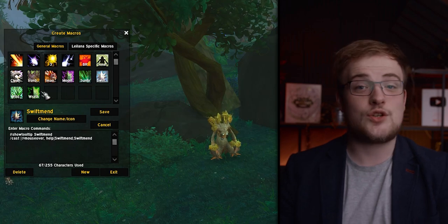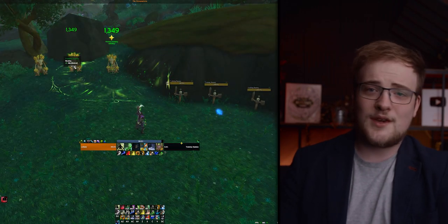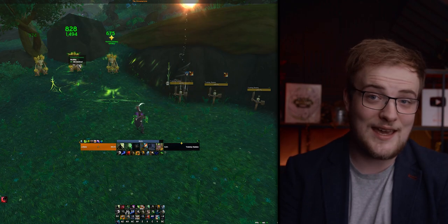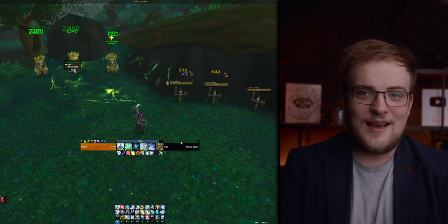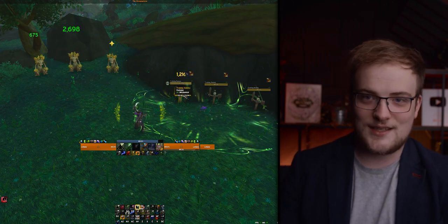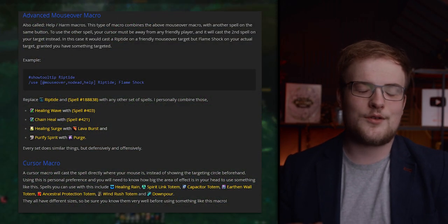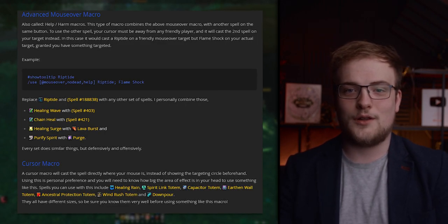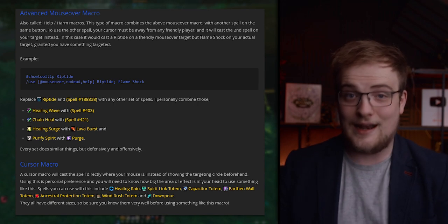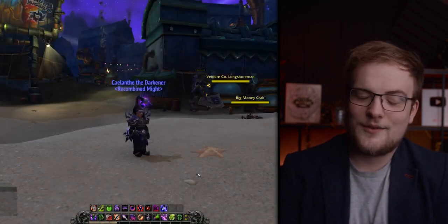The third macro use — and the most exciting — is help/harm macros. These use conditional targeting and can save healers so much action bar space and keybinds. This matters especially now since healers are expected to do DPS in downtime, or — for Paladins, Monks, Disc Priests — damage is actually part of their healing kit. With mouse-over help/harm macros, for example, mousing over an enemy shows Crusader Strike while mousing over an ally shows Holy Light. It's basically revolutionary for healers — if you're a healer, you have to try these out.